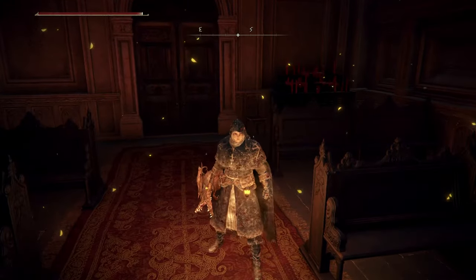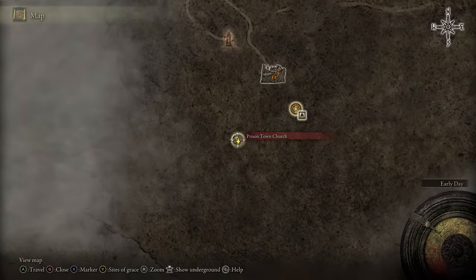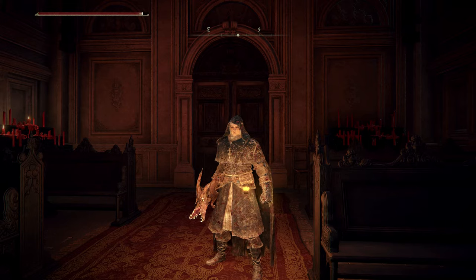And there you go — if we just have a little look on our map, there is the Prison Town Church site of grace. I hope that was useful to you. If it was, thumbs up please, much appreciated. Any comments are welcome. I've got loads of videos on Elden Ring — have a look at the rest of my channel for other tutorials, and if you like what you see, hit that subscribe button. Thanks so much!